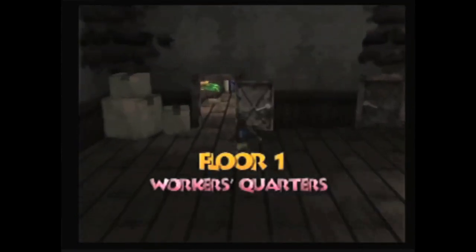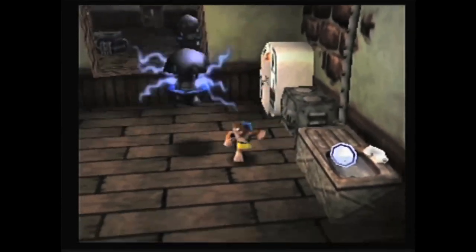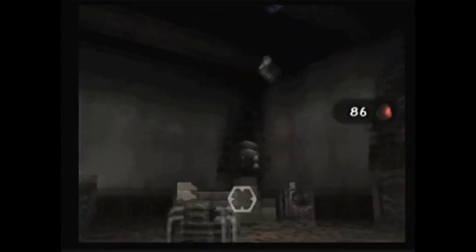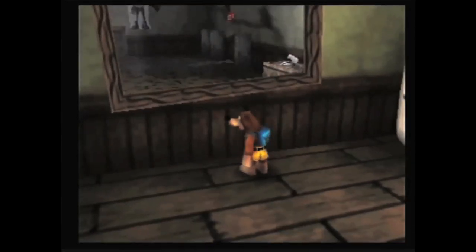On floor one of Grunty Industries, you'll find the workers' quarters. Go inside where the refrigerator and mirror are. Watch out for the flying enemies — you can take them down with your eggs. Anyway, go near the mirror. If you hit Z, then A, you'll jump into the air. While you're coming down, press B, and Kazooie will peck, but his reflection comes out of the mirror. Isn't that bizarre?